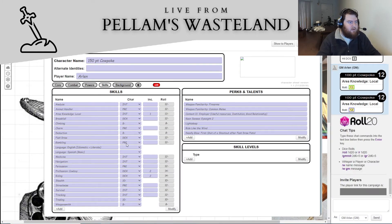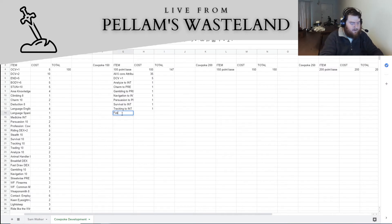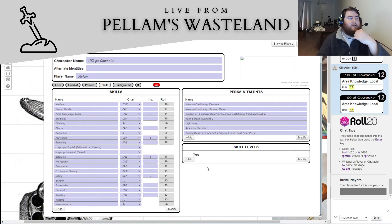That leaves us with three points left. We'll get +1 in Medicine, +1 in Fast Draw, and +1 in Area Knowledge Local. That will be all our points spent.